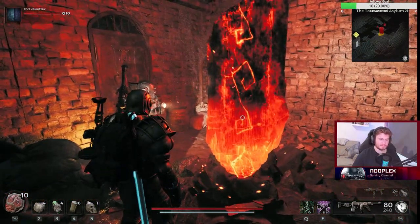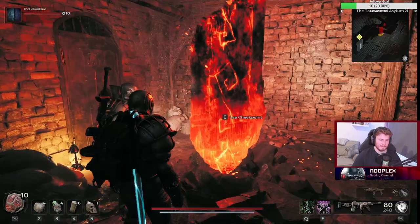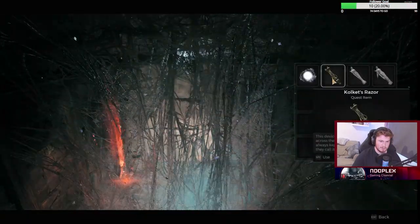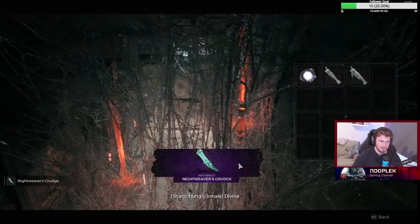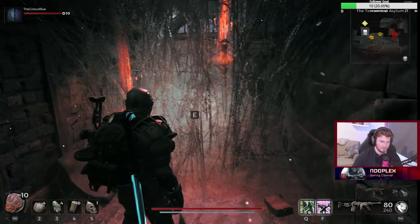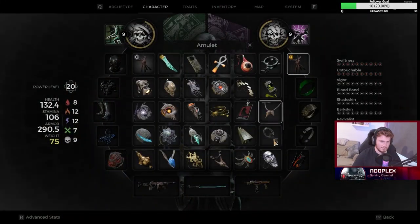Just before fighting her, once you travel through to the dream world, you can then turn Colette's Razor into the Night Weaver's Web to obtain the Night Weaver's Grudge amulet. And you, my friend, will have finally obtained one of the rarest items in the game.